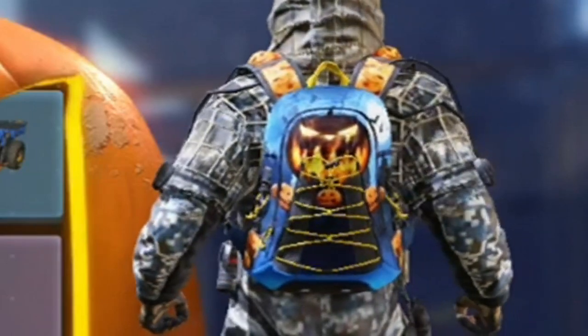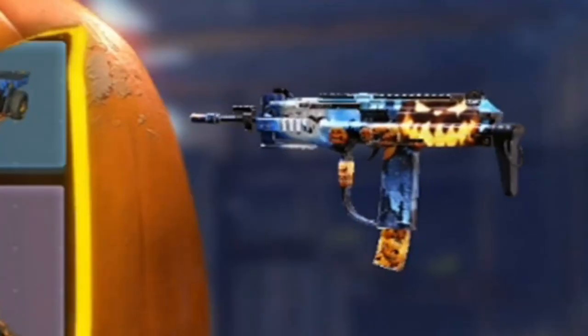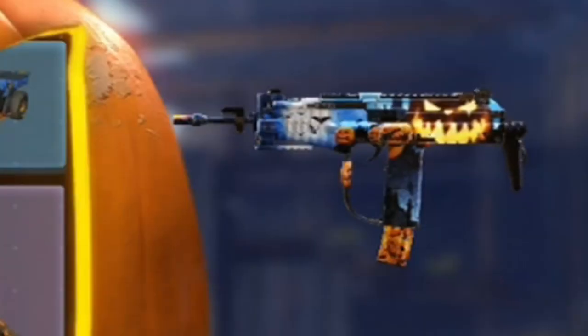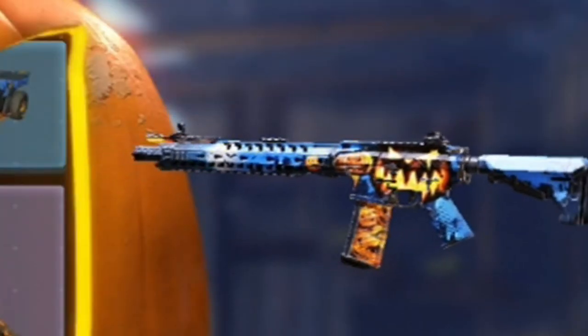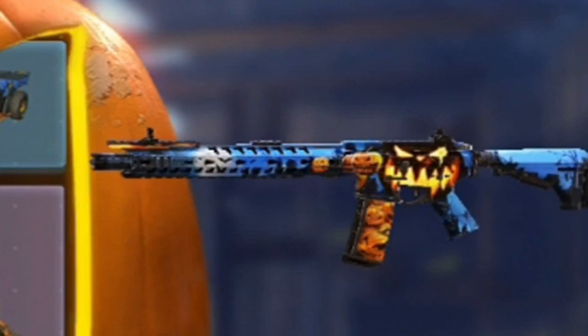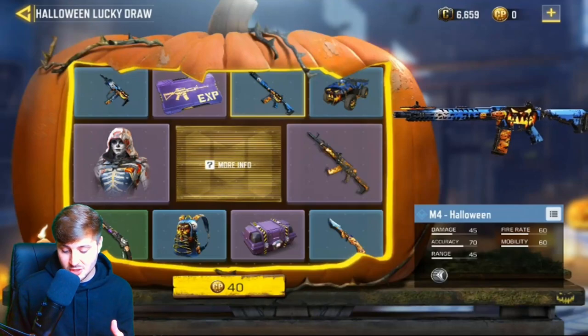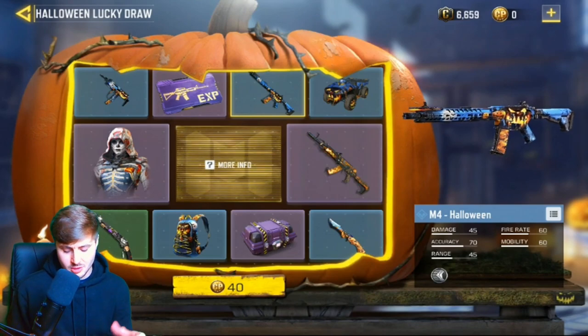We've got the MSMC, which a lot of you guys use — that looks amazing with the black pumpkin on there. We're going to go on the M4 as well. A lot of people are using the M4 because they're just starting out in the game — it's one of the first guns to use — so that looks amazing. It's quite good that they're adding skins on the starter weapons that a lot of people do use.